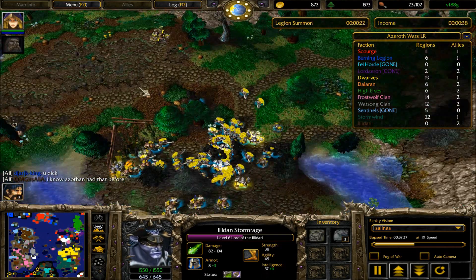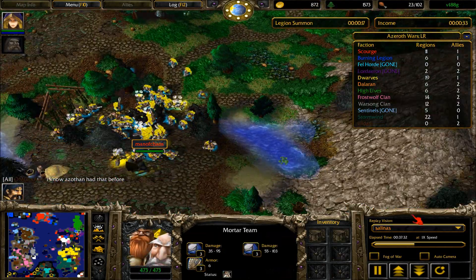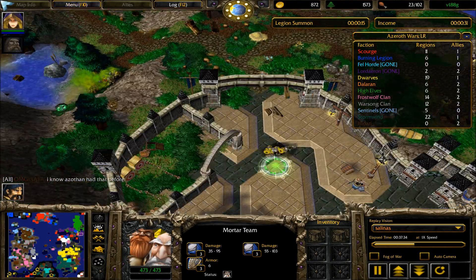Apparently brown thinks it's funny that a glitch was abused — I'm shocked. I don't think green is gonna be able to hold against yellow. Yellow has a much better composition here, much better upgrades, and much higher level heroes.